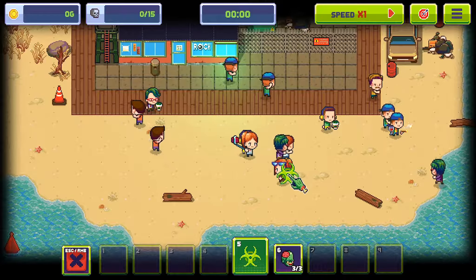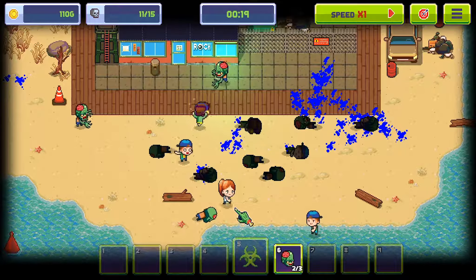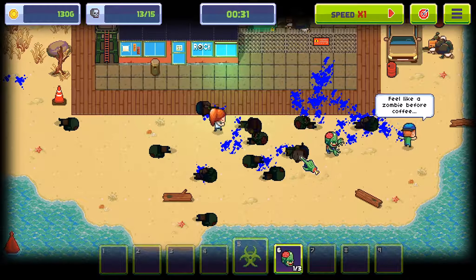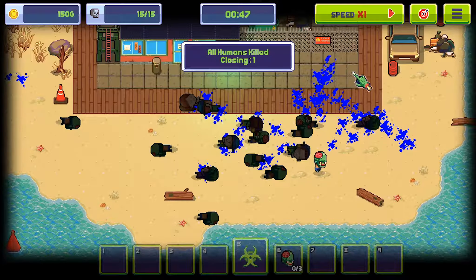Let's destroy every city and wipe out humanity. Now choose a continent and start spreading your virus. I think last time I played this I started in Europe, so I'm tempted to start in a bigger state — maybe Russia. People here breathe vodka instead of air, unlocks a berserker zombie. Okay, so depending on where you start you get different zombies: a collector zombie, a clown zombie, a biker zombie, a toxic zombie, a spitter zombie. I don't think I've had the spitter zombie before — that's the Indo-Aussie region. So we're getting a free spitter zombie and then we get to choose where we want to go.